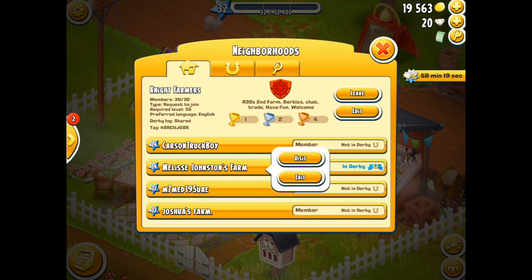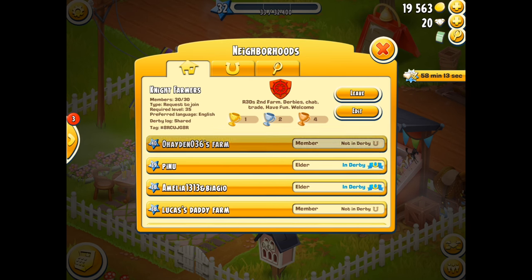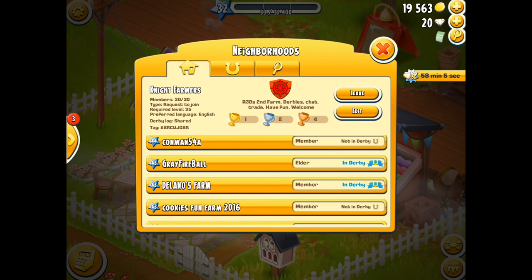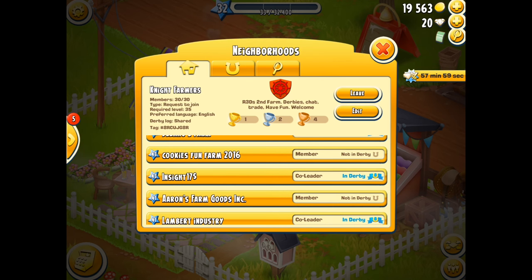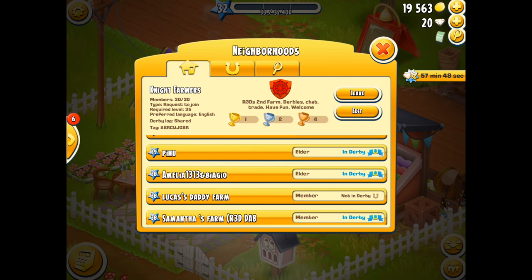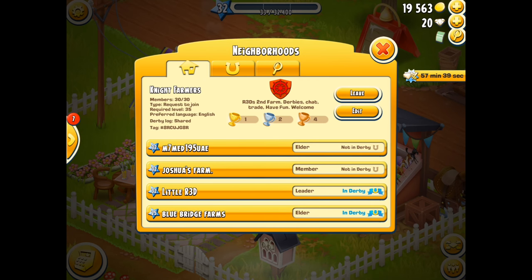Let me sort these out. Someone who's in a derby needs to be able to bin tasks, so I'm going to change them to elder. Going from the top: elder, elder, elder in the derby, not in the derby, elder in the derby. Delano's in the derby, needs to be an elder too. Why am I making these people elders? In the derby you need to be able to bin the tasks, and if you are elder and above, that's possible. Those not in the derby can stay as members — that's fine.